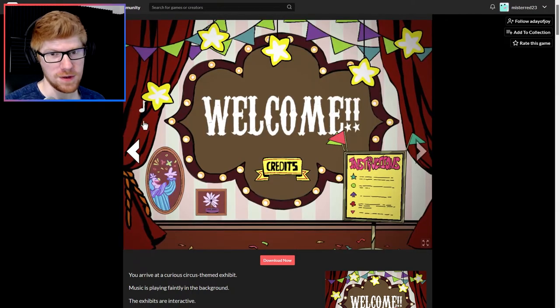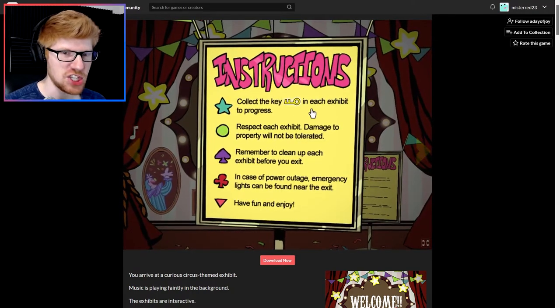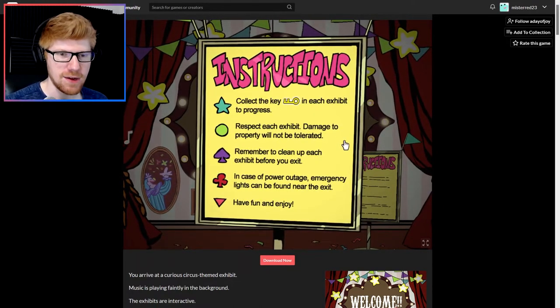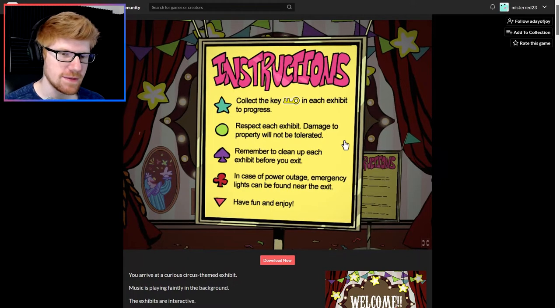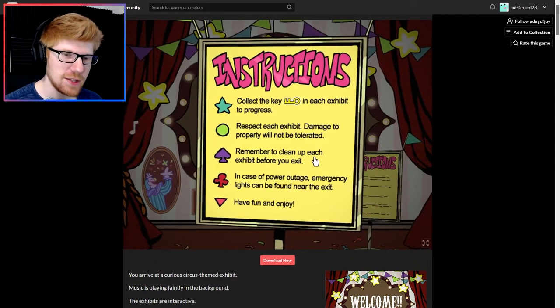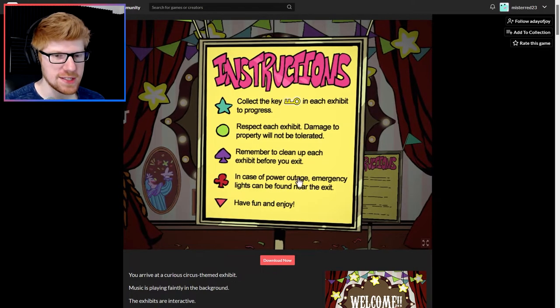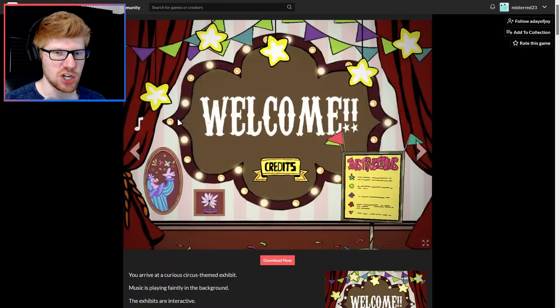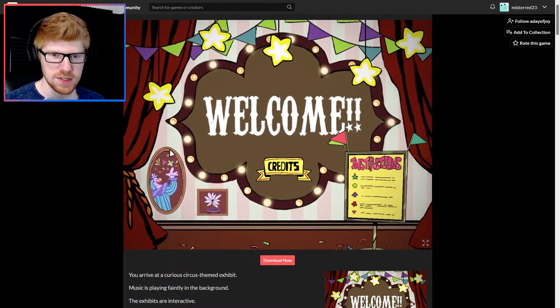Whoa, cool. Go to the instructions: collect the key in each exhibit to progress, respect each exhibit, damage to property will not be tolerated, remember to clean up each exhibit before you exit. In case of power outage, emergency lights can be found near the exit. Have fun and enjoy. You know what? That's the most important instruction there is. All right, let's go then.